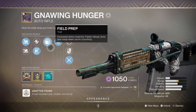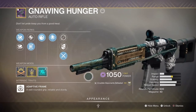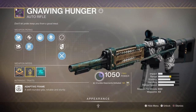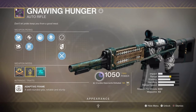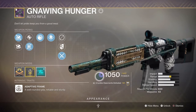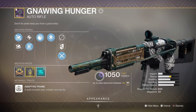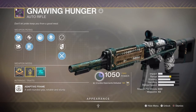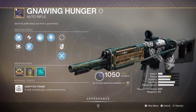As secondary we have the Dawn Chorus AR with Demolitionist, Field Prep, and Accurized Rounds. My usage revolves around the Demolitionist perk so I can keep my grenades and sunspots going and create a consistent rotation of fully stocked abilities as long as I net my kills. Having Field Prep for a bigger ammo reserve and fast reload combined with Demolitionist means you won't ever have to worry about being out of action. When combined further with our exotic chest, the War Rig, we can add near-infinite ammo to the growing list of what the weapon can do.